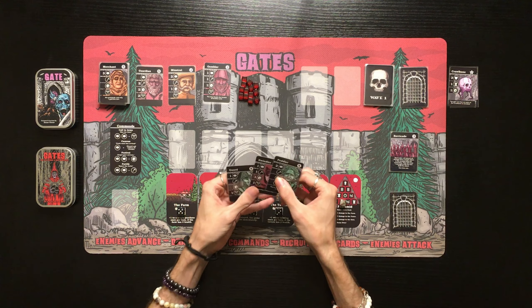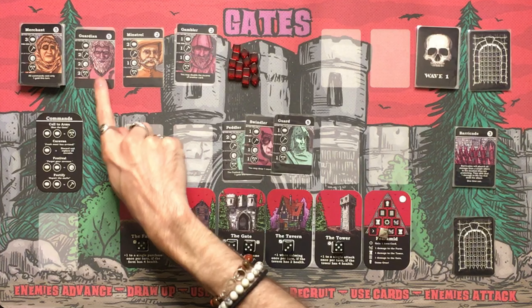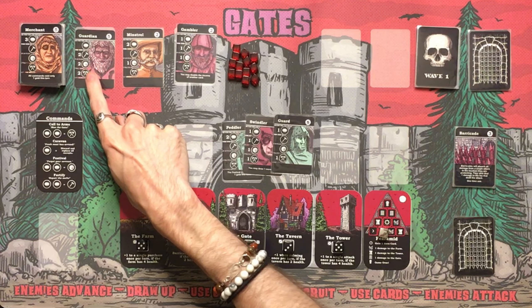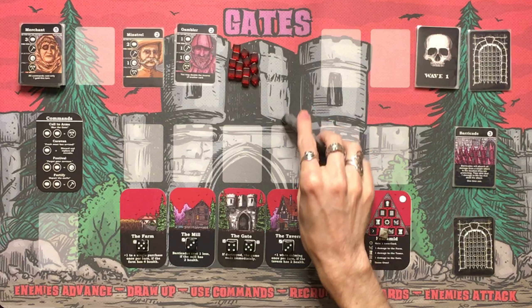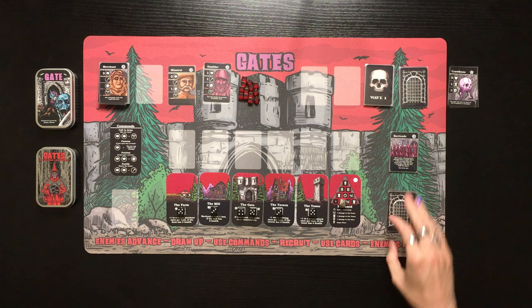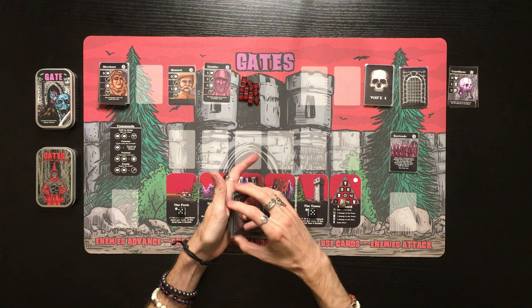We've got two, three, four gold to spend, plus one from the Farm for five gold. We're spending it on the Guardian — he can repair for two, calm for two, and does two attack damage. We pick him up and add him to the discard pile. Enemies attack, but they're all dead.